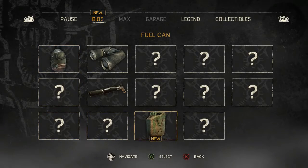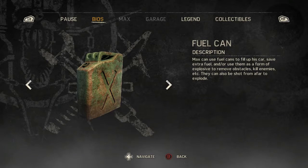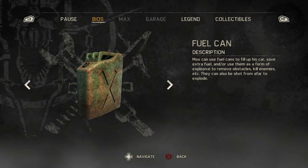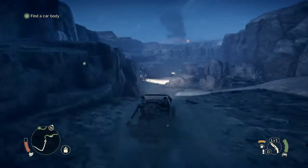Another item for me: Max can use fuel cans to fill up his car, save extra fuel, and or use them in the form of explosives to remove obstacles, kill enemies, etc. They can also be shot from afar. Alright, back to it — into the graveyard.